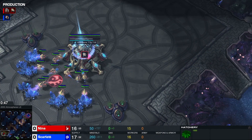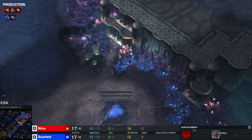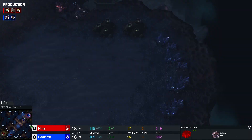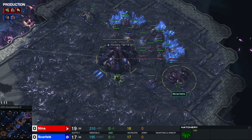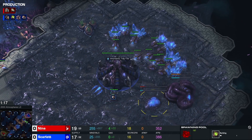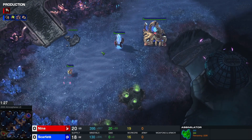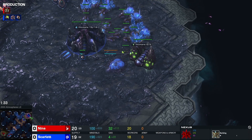It's a best of 5 series as Nina is already preparing her wall off against any early aggression. Scarlet is also placing her expansion, given that the probe from Nina has nicely blocked the entrance. We have an extractor and spawning pool for Scarlet — a pretty standard open up for any Zerg. Gas is now up for Nina as she's also preparing her expansion. The map is 2000 Atmospheres, a two-spawning location map.